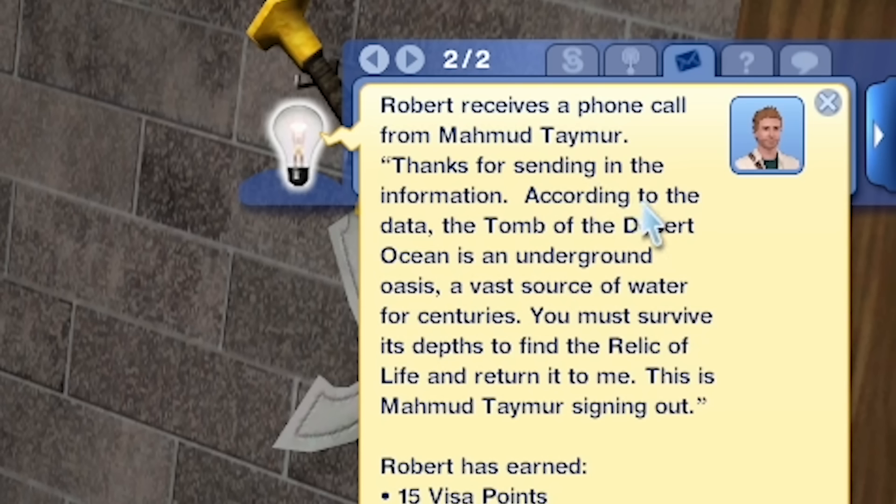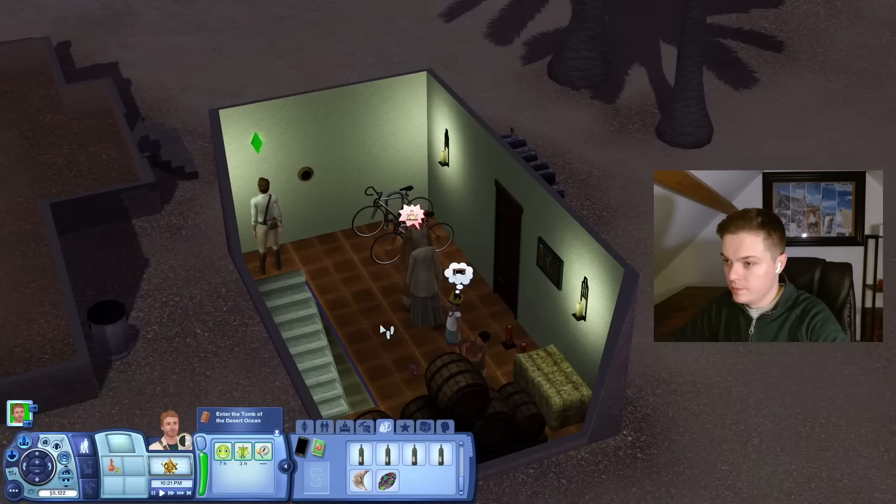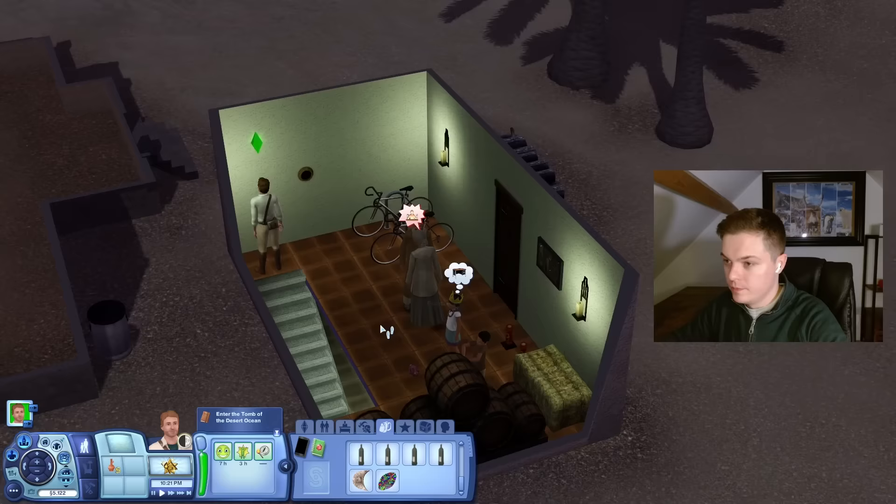Robert receives a phone call from Mahmud. Thanks for sending in the information. According to the data, the Tomb of the Desert Ocean is an underground oasis — a vast source of water for centuries. You must survive its depths to find the Relic of Life and return it to me. This is Mahmud Tamer signing out. Why have you gotten all professional on me? Are you two still kissing up here? You're a weird family. I'm gonna go to that tomb now. Here it is — Pyramid of the Sky. Robert has entered the Tomb of the Desert Ocean. Now to find the Relic of Life. And I'm visa level two — that's nice.